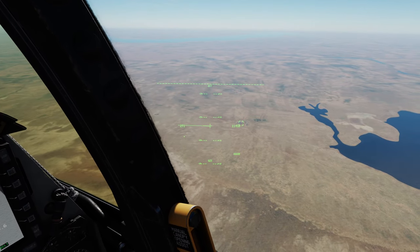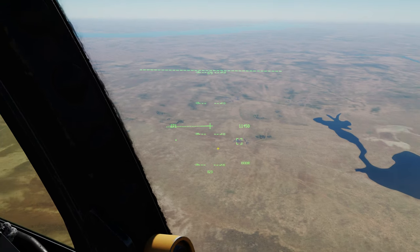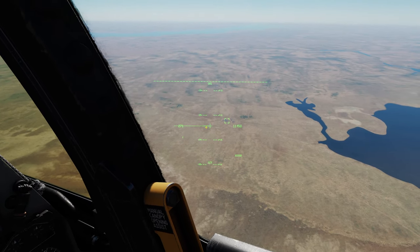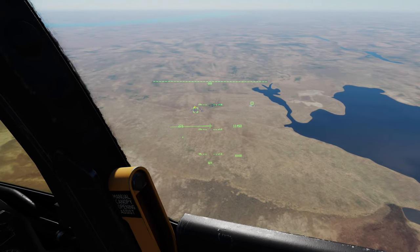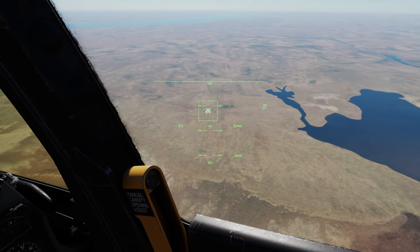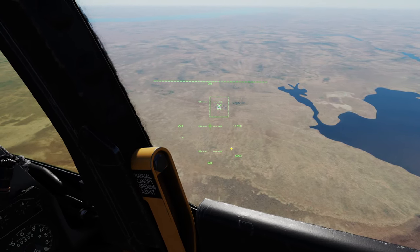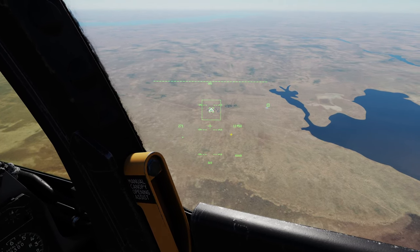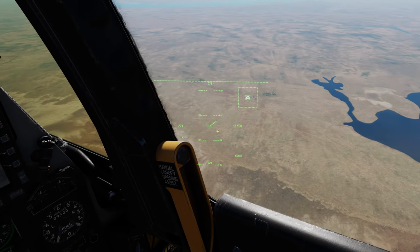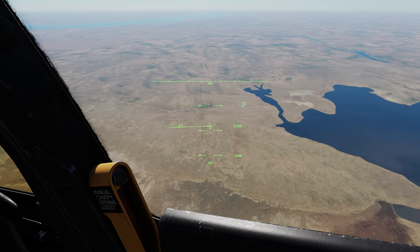Now if I wanted to go back to the steer point, we have TMS aft long - we'll go back there. That's left the HMCS cursor there. TMS aft long goes to steer point, TMS forward long puts it back to your HMCS cursor. And to re-bore sight that to your crosshair here, you press China hat aft short - and there you go.